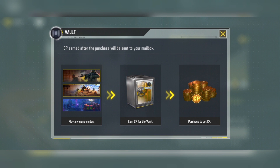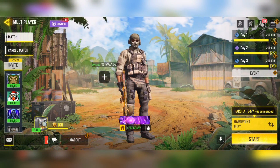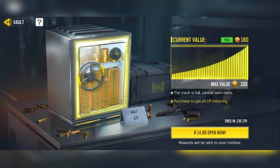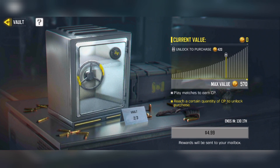The way to earn card points is by playing the game. I played one hardpoint game, came back to the vault, and it was already at the max value of 160 card points. If you play one team deathmatch game you might only reach 80 card points, which is not worth buying at that point — you want to hit max value and spend $1 to unlock 160 card points. After purchasing the first vault, the second vault appears.